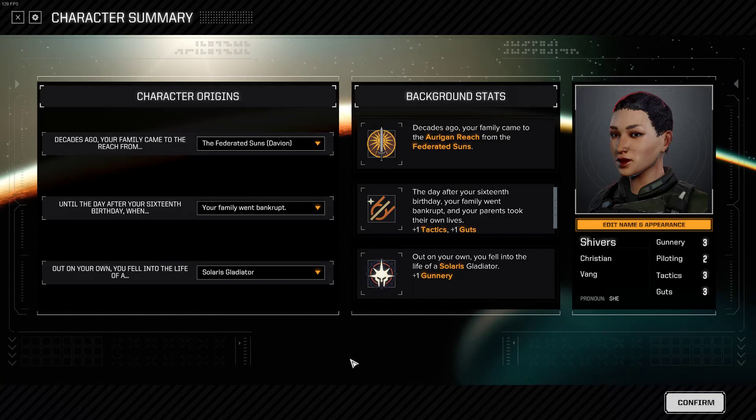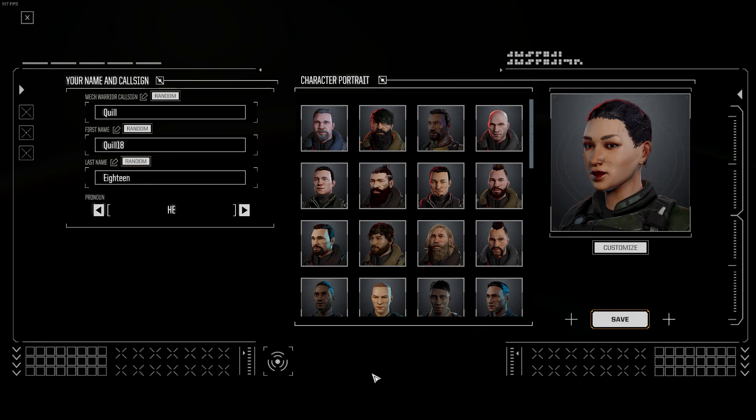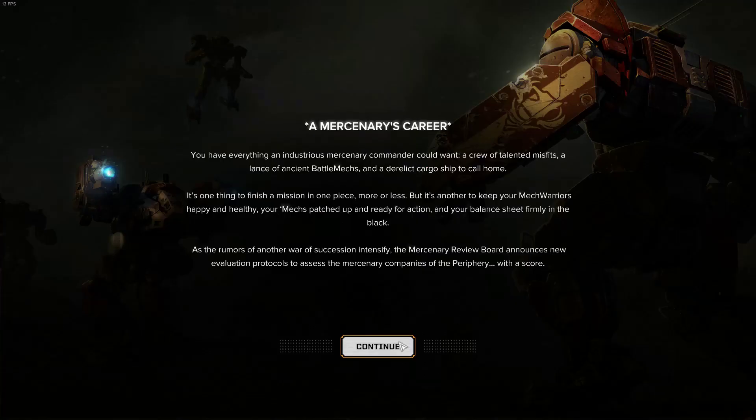We'll have to set up our character. We're going to be Quill. We'll go with the 'he' pronouns. For my background here, it doesn't really matter — depending on what you pick, it can have slightly different choices in some events that pop up. You start with slightly different stats, but it's not a big deal. We're going with a randomly generated one: family from the Federated Sons, our family went bankrupt, and I became a Solaris Gladiator. That's a pretty sexy background. Mercenary career.